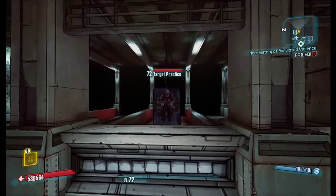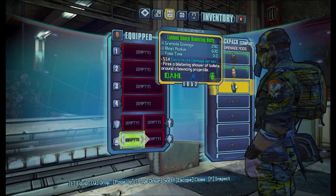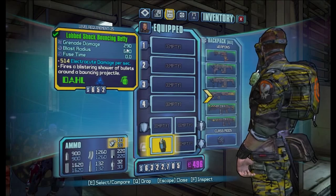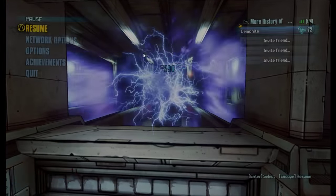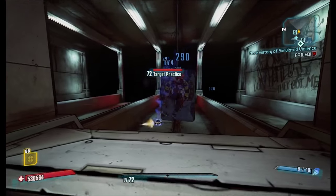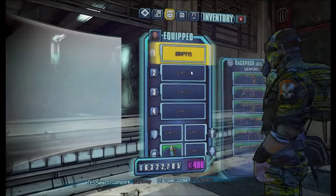Let's start with grenades. I have a few grenades here, and we'll start with the Bouncing Betty. The Bouncing Betty has an impact damage of 290, as you can see here — this is the impact damage. It's also the damage of each of those projectiles which come out of the grenade. You can see all those 290s popping up, and the rest is just the damage over time.